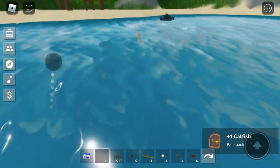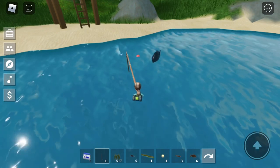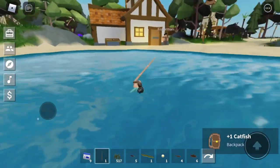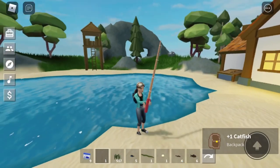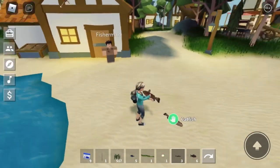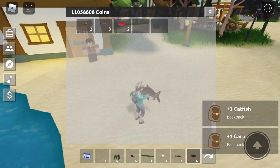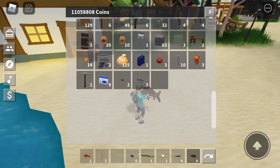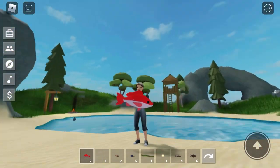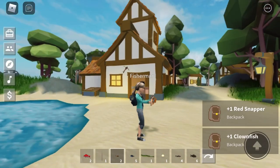Once your fish starts to bubble, tap on it and pull. You have to toss it right in front of your fish so she can see it, and once she starts doing the bubbles, tap and you've got yourself a fish! So far I've discovered the eel, the blue tang, catfish, carp, red snapper, and clownfish — our Nemo! Woohoo!